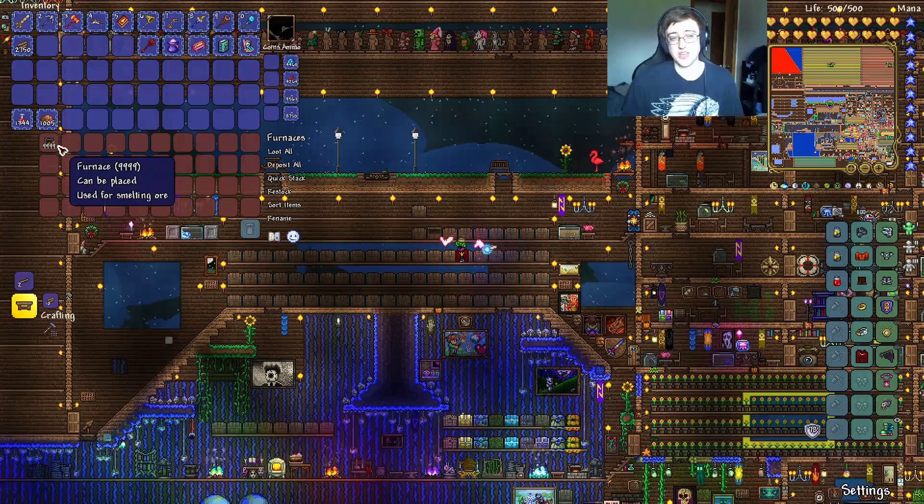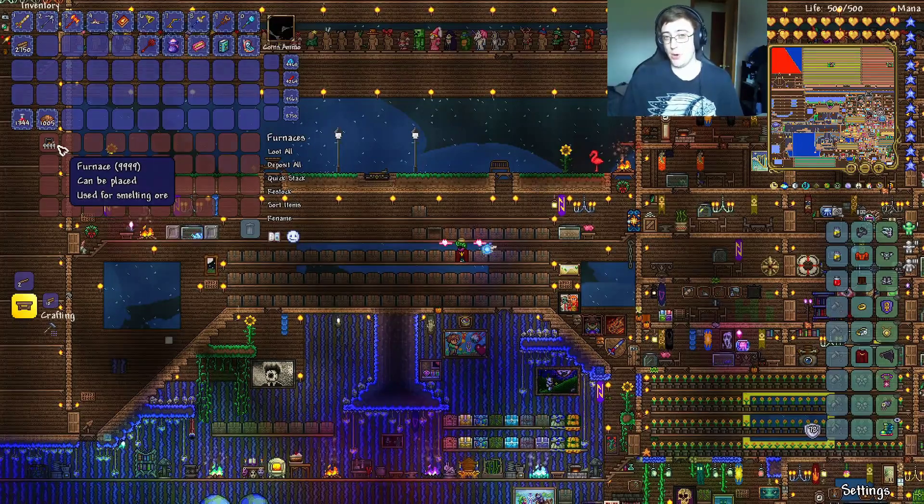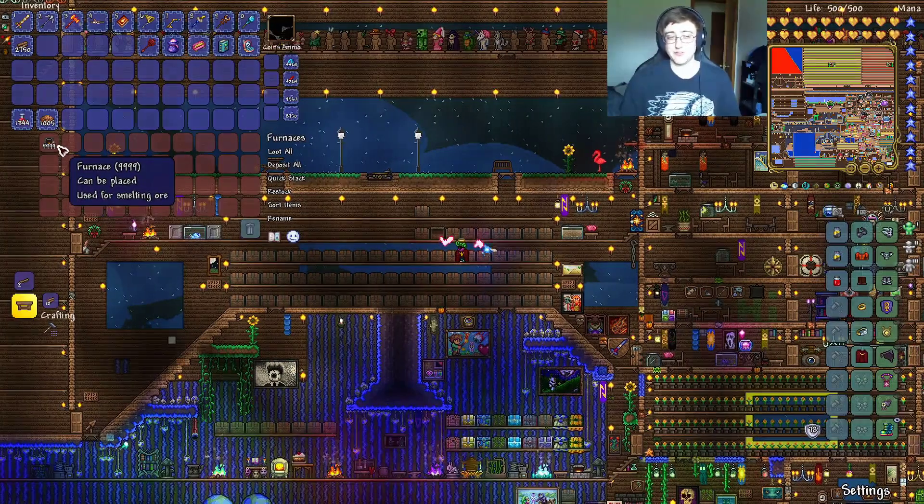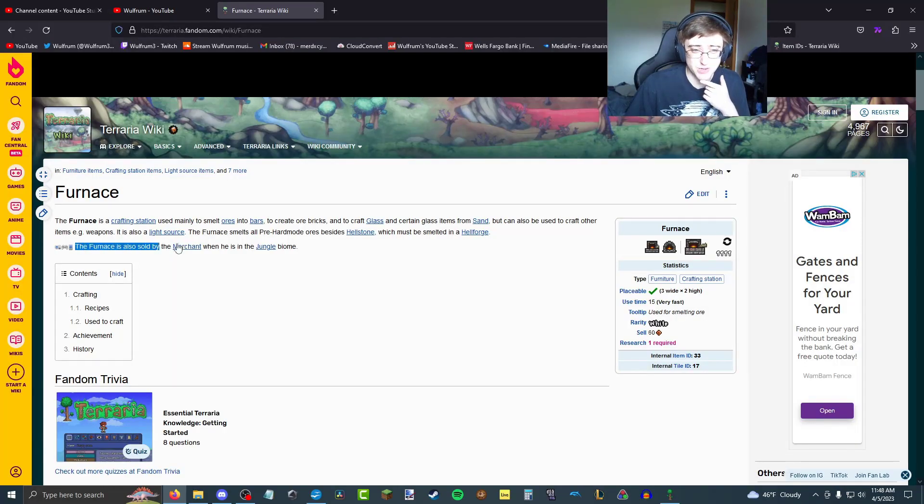That makes furnaces the second crafting station I'm covering on the channel. Their primary use is smelting ore into refined bars, but you can also turn sand into glass. However, as powerful as the furnaces are, they are not strong enough to smelt hellstone. The furnace is also sold by the merchant when he is in the jungle biome.